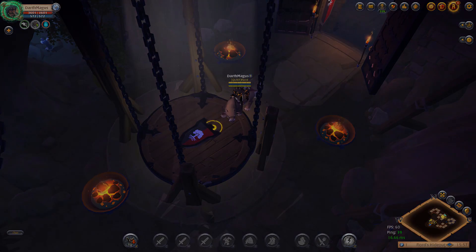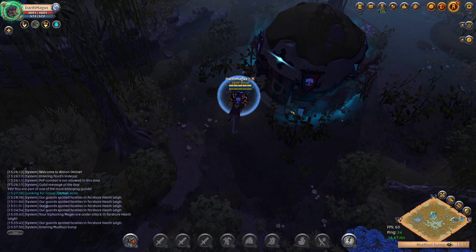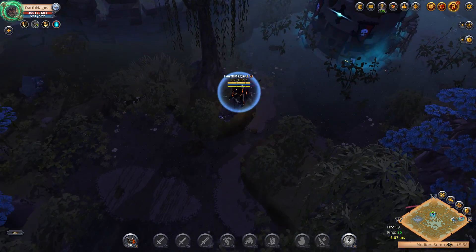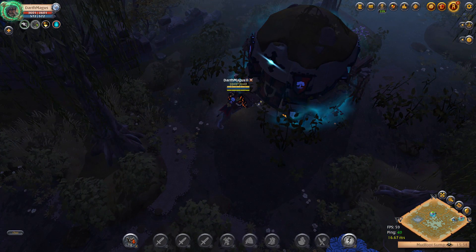Let me quickly show how the hideout looks on the outside — that also changed. It looks bigger and actually has more guild logo displays. It looks like it has more stone around it — thicker walls. And again, if we ride away, we lose the bubble and it kind of goes down, then it opens up as we get closer.